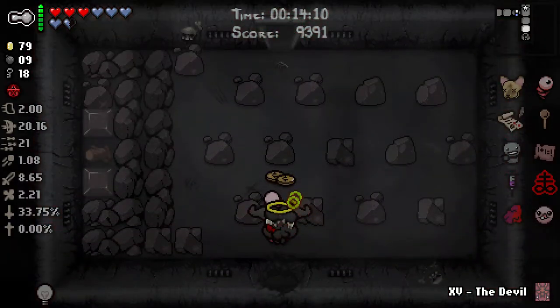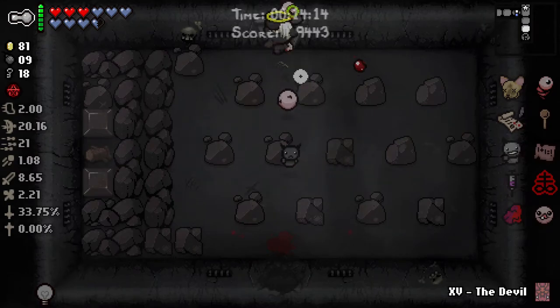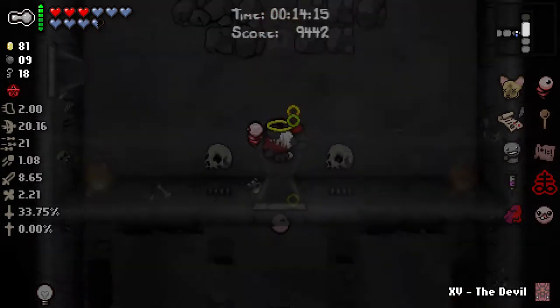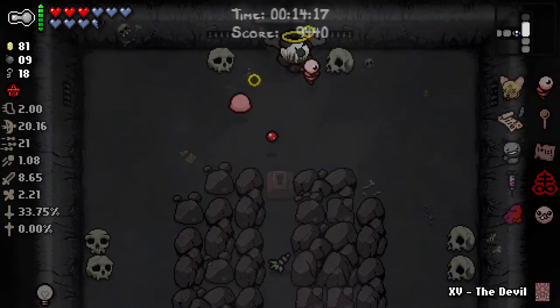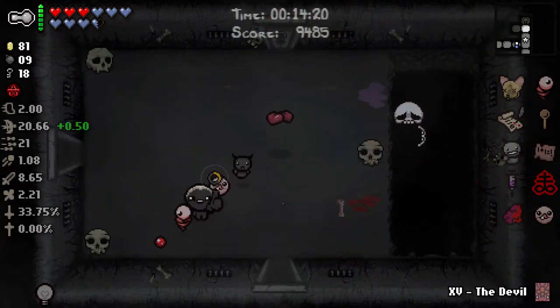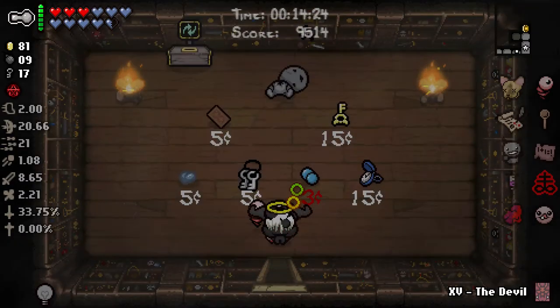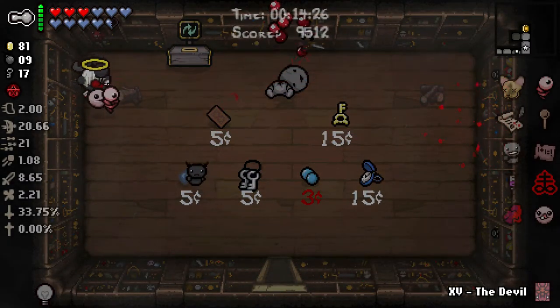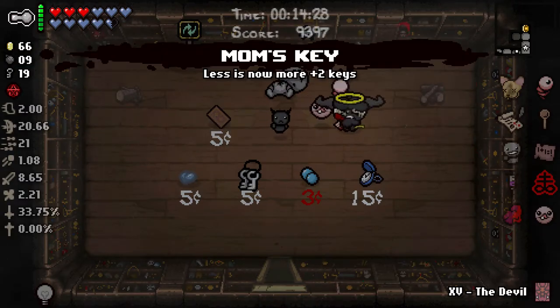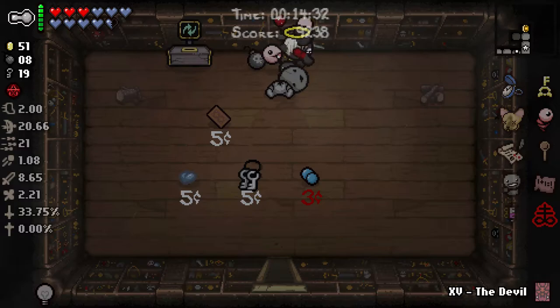Always wait for Dark Bum to get the hearts and then walk out of the room - it'll pay out for you. First spider of the day - I'm okay with that, Dark Bum, you've been doing your job. We got a range stat, which is useless for Brimstone, but we got a stat up. Mom's Key - absolutely. Stopwatch - absolutely.